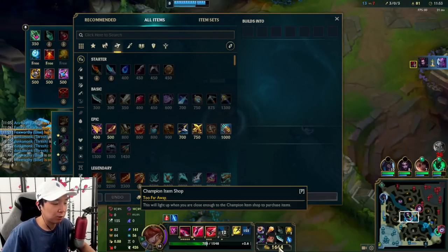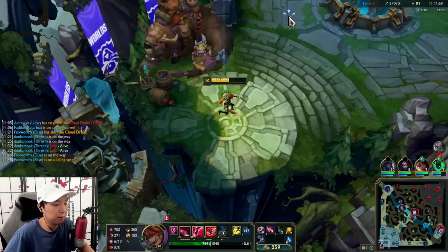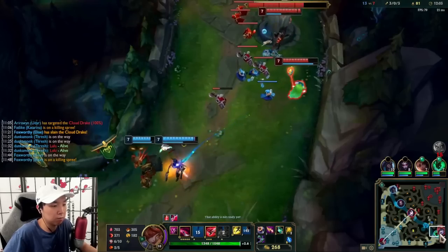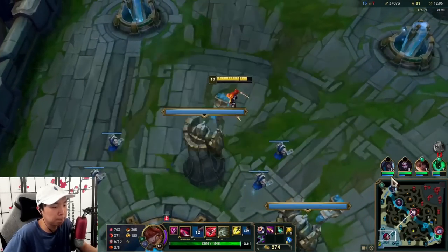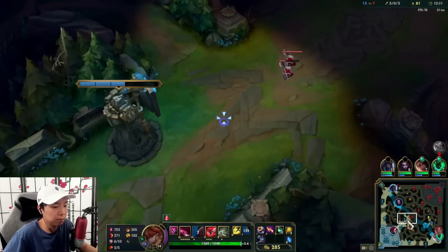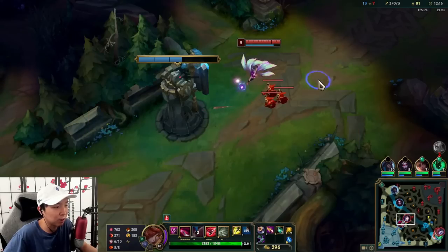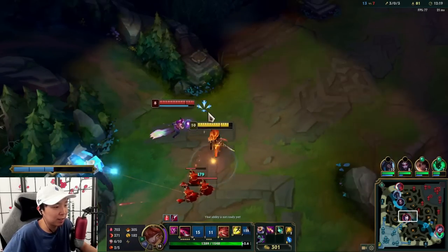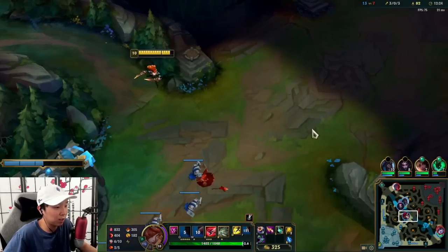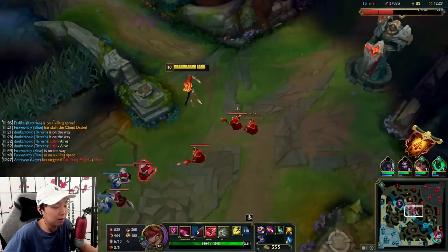It's really simple to just proc Electrocute — just E-auto-Q, that's all you need sometimes. Now we're going to get the Nashor's Tooth and go back into lane. Ahri again just does not learn — just W, Q-E-auto, proc Electrocute. She gets scared, runs into a tower. She ults, but we get the Gnasher's Tooth.